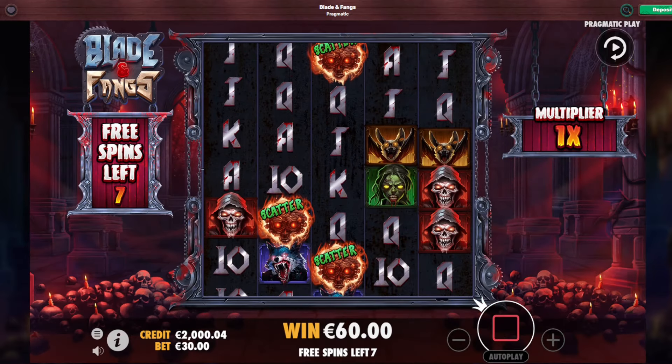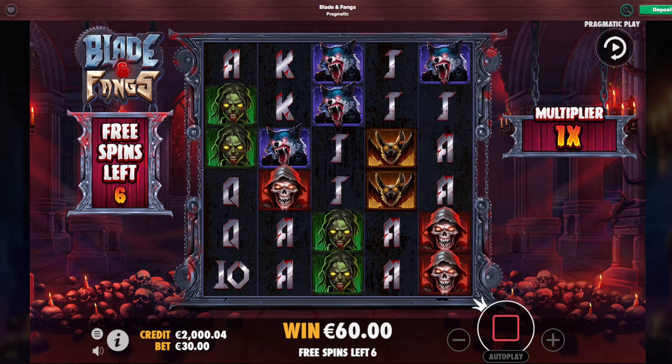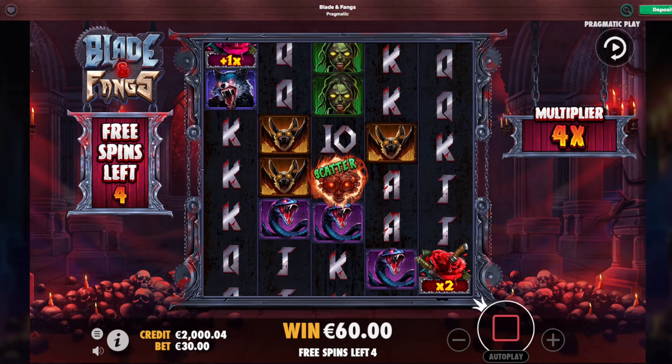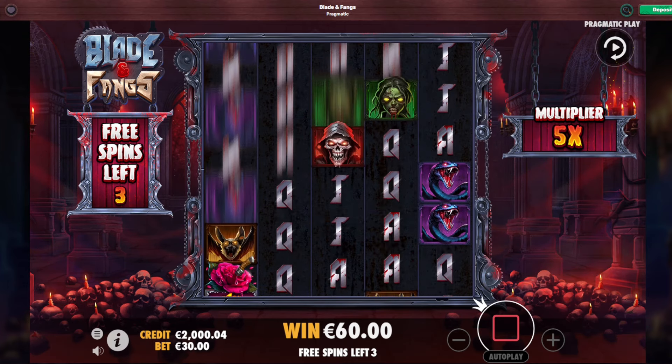Eight spins. All we need to get here is the flower — the roses. Or three new scatters. The roses will get the multiplier up, and there's an X2 that multiplies your entire multiplier. And then you have to get some line hits as well.